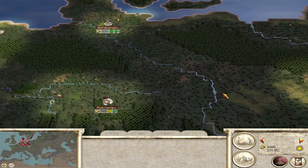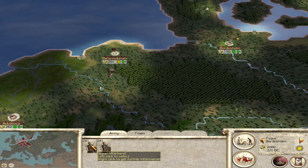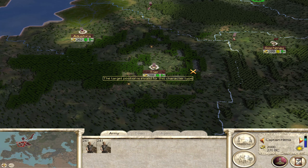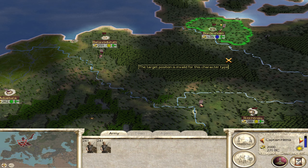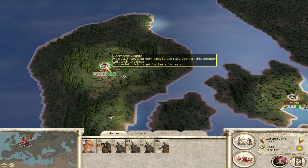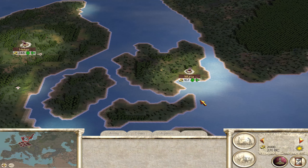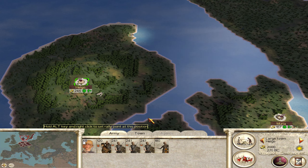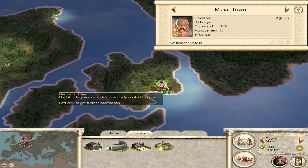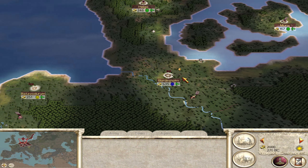These troops here - the spear warband - let's bring them down to Trier, gotta get them across there somehow. The troops from here I believe we should combine into an army and use them to attack. However, we will need a port here in order to transport our troops.